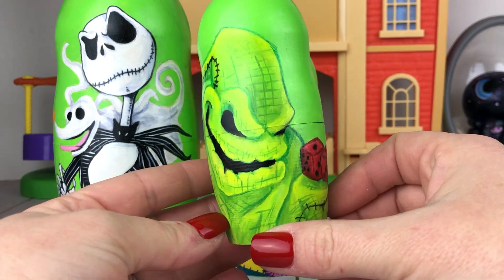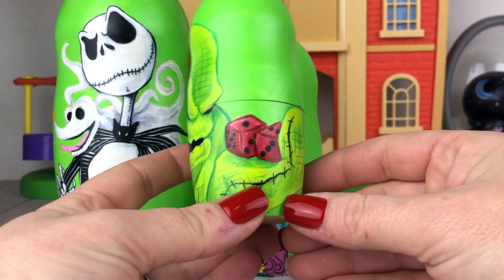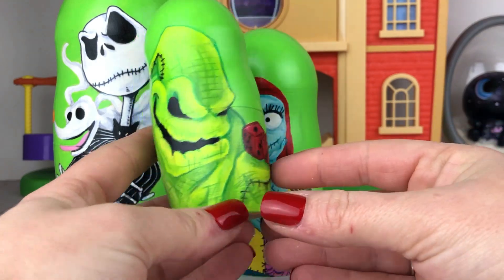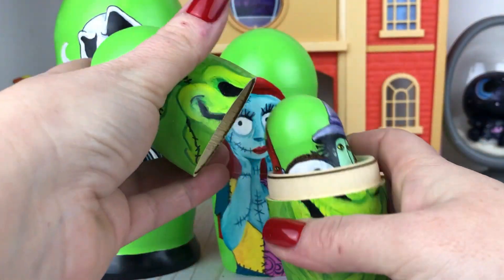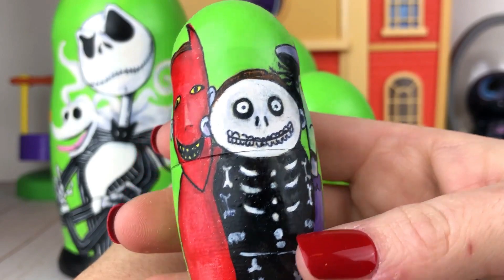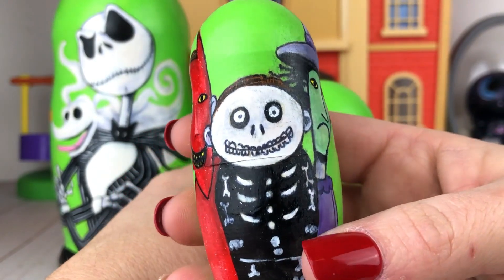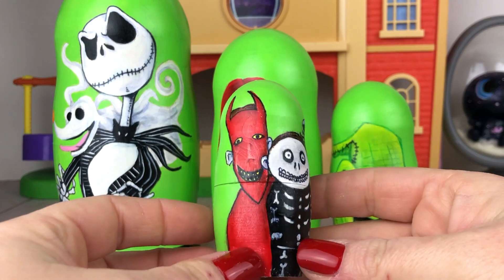Look right here — he has a little red dice and they kind of shimmer. There's something else inside. We know who this is — they took our nesting dolls! This is Lock, Shock, and Barrel.